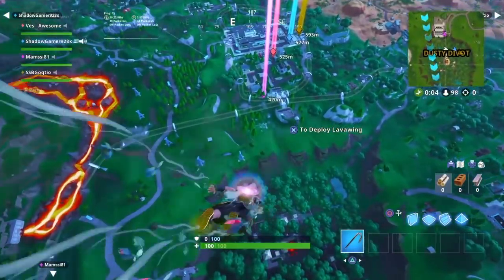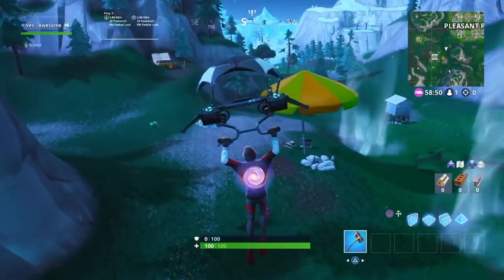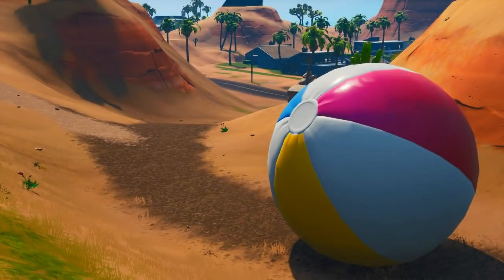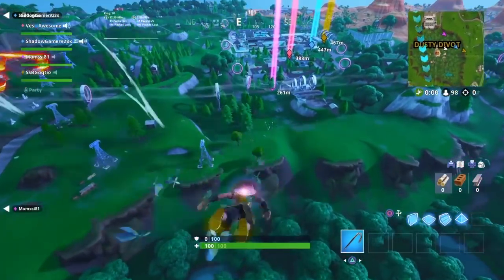The next change: there are actually giant beach balls around the map. If you guys go around the map you can see there are giant umbrellas as well as giant beach balls — as you can see on screen right now. Basically you hit it or run into it and it goes up in the air, pretty simple, just like a beach ball.